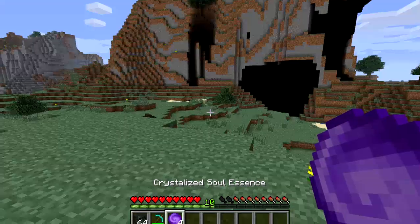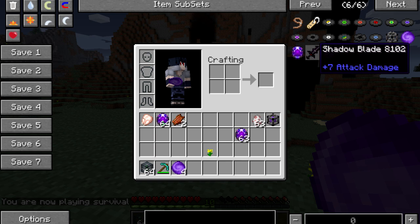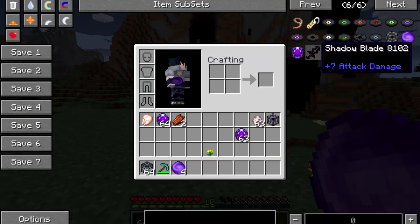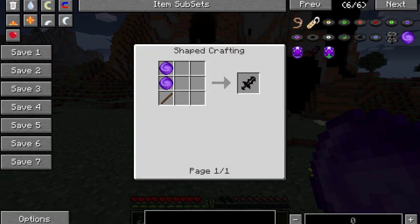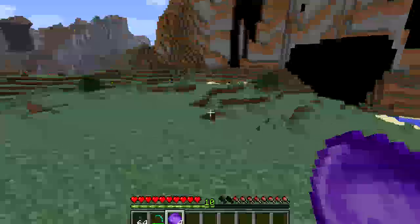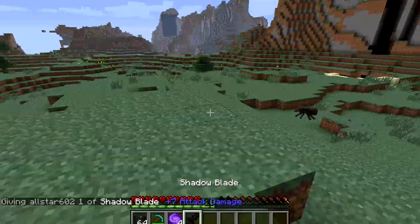So what do we do with these things? We can get ourselves a sword called a shadow blade, and this shadow blade is used to actually store souls inside of these soul essences. To make one, you're going to need two crystallized soul essences — so that's two spawners just to make the sword. And then you're going to need another soul essence to actually make a soul shard.